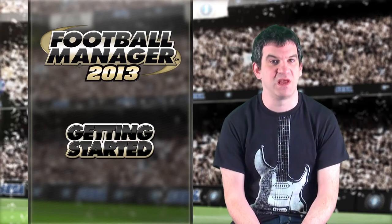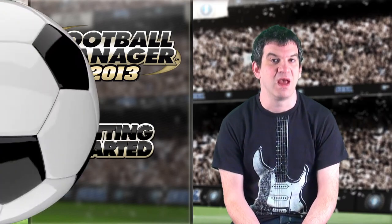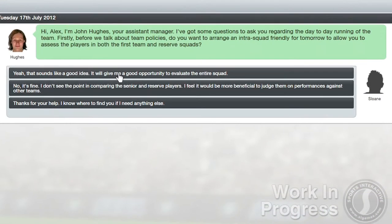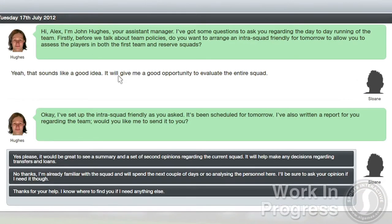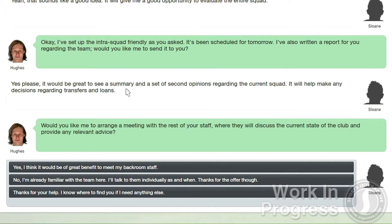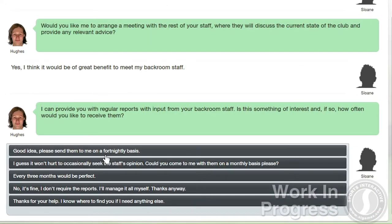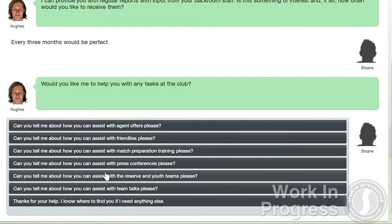Once you've faced the board, you then meet your assistant manager. In this meeting, you prepare for the season ahead by arranging intra-squad friendlies and requesting player reports. This really helps you get to know your team inside out, and you can also decide how frequently you meet up with your coaches to get their feedback on how the team and players are doing. If you rely on your coach's expert knowledge, you may want to make this a weekly meeting, or if you'd prefer to be fully hands-on, you could limit these meetings to every three months.